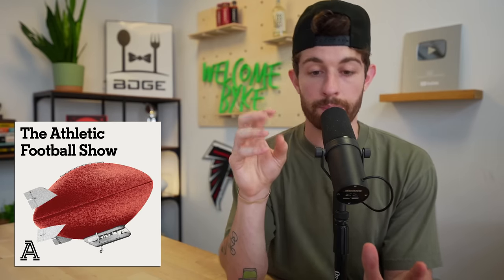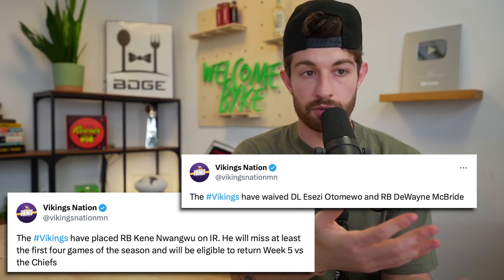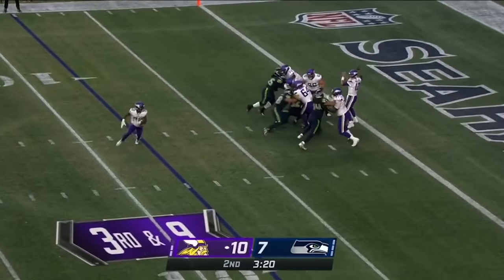I listen to real football podcasts — not just fantasy podcasts. I want to know how the team is actually going to operate and how the coach will utilize these players. On The Athletic podcast covering the Vikings, one of their big sticking points was that the team was okay letting Dalvin Cook leave because Alexander Madison is there, but also because they feel really good about Ty Chandler. They cut Dwayne McBride, Kenny Nwongwu is on IR, Myles Gaskin was released and is basically a practice squad player. So right now it's Madison and Chandler. Betting on Madison as a workhorse all year is usually a losing bet. Ty Chandler is an easy stash in an offense that's going to need to score a lot of points.